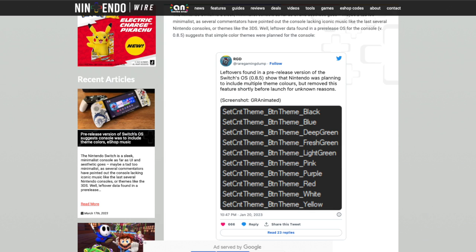They give credit for the screenshot to GR Animated, and you can see it had a black theme, a blue theme, deep green, fresh green, light green, pink, purple, red, white, and yellow.